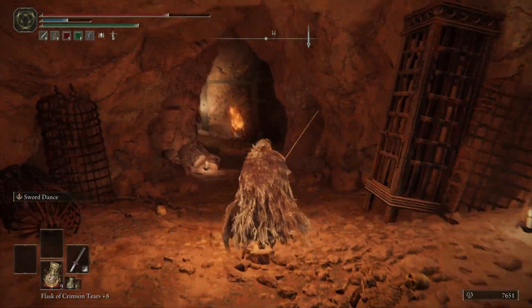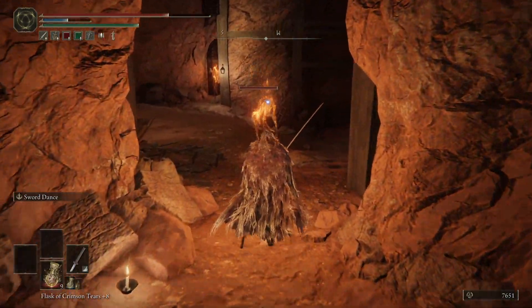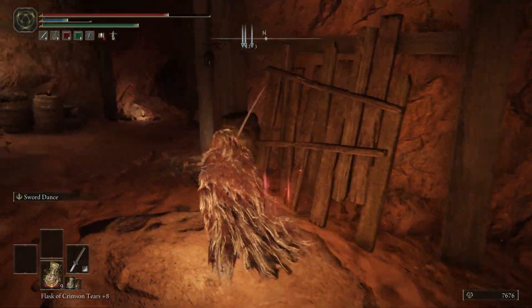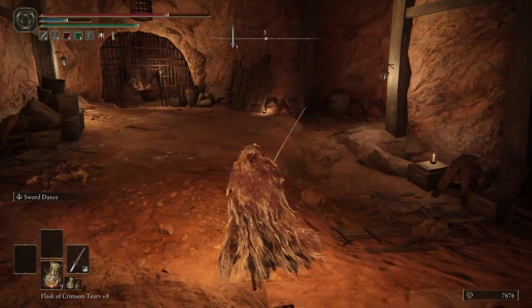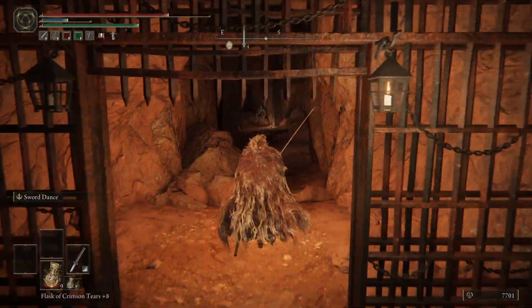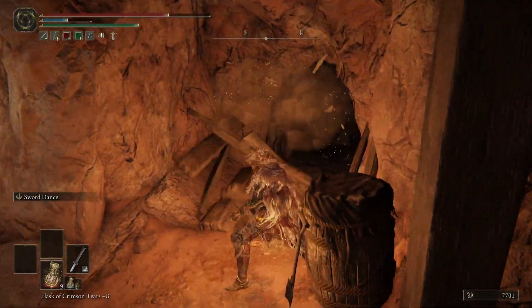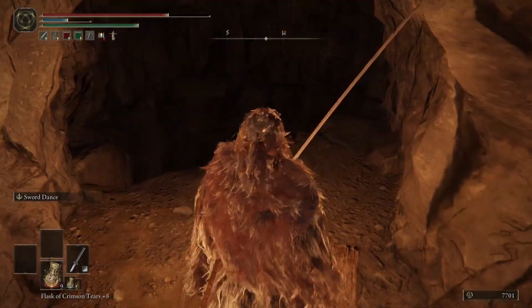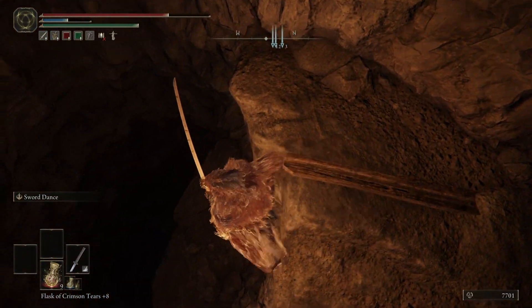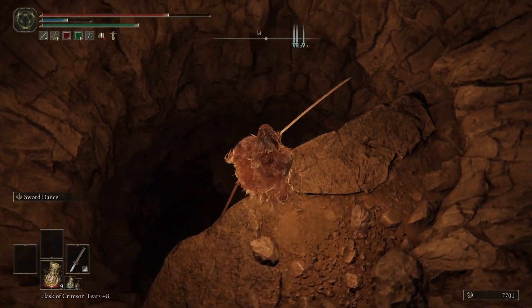Continue on through the dungeon checking all the prison cells as you go. Eventually you'll come to a cavern where the right would have taken you to where that rat was running past. Opposite there is a jail, and to the left is another room that contains items. In that room, go to the south-west corner and hit the planks — this will open a hole in the wall where you can go through and drop down the ledges into the boss room.